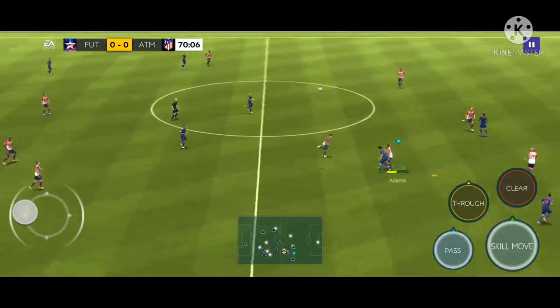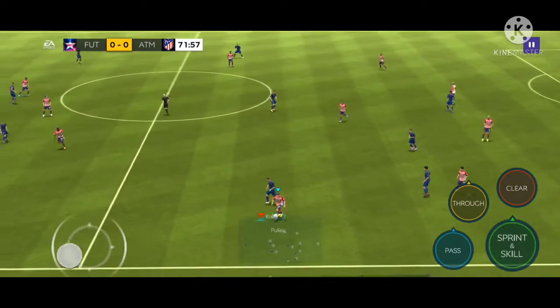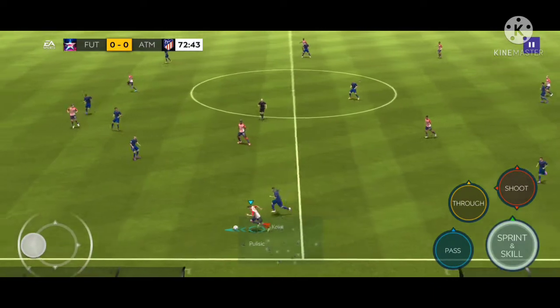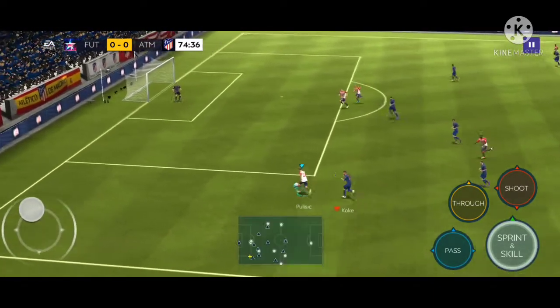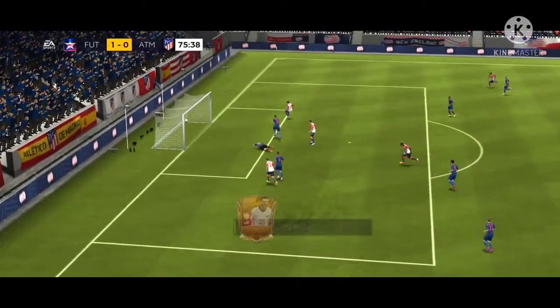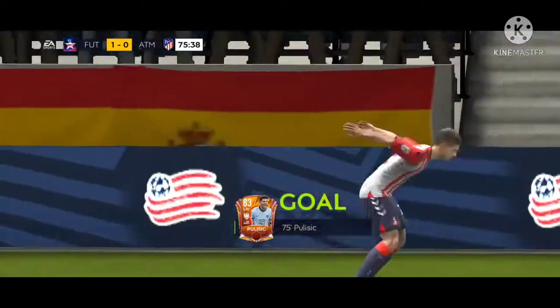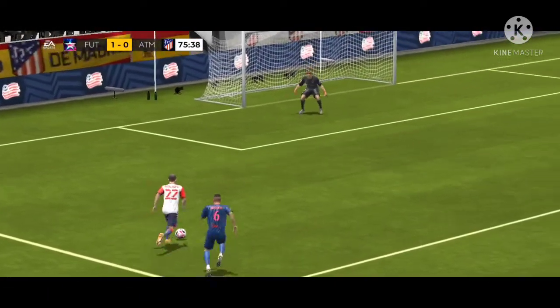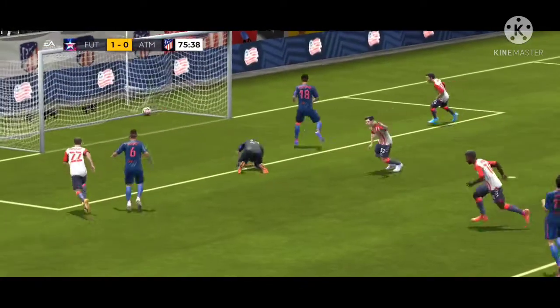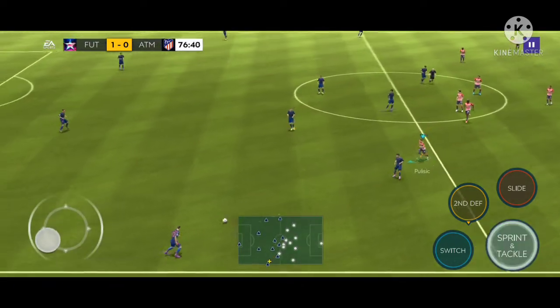Team America in possession now — a nice pass looking for DK, but Atletico Madrid keep us from making an attack. Then Christian Pulisic wins the ball with a really good interception and he's off on a run all by himself. Here comes captain America — Pulisic takes the shot and it's in! What a goal! Christian Pulisic puts the first goal in the back of the net all by himself. Just like that, Team America has taken the lead — it's one to zero.